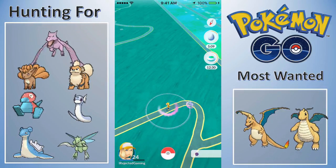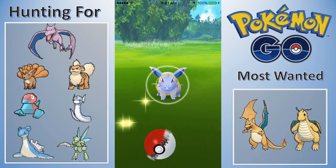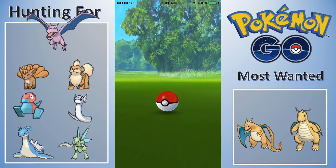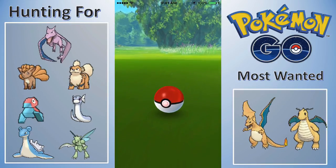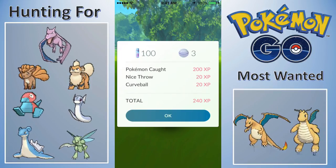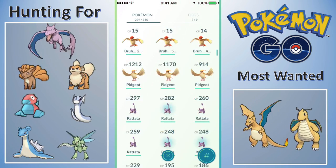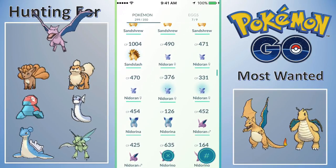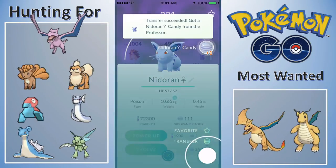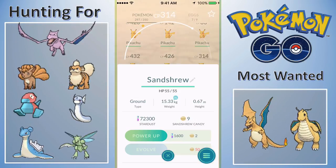This is actually a pretty decent find — we've got to catch this Nidoran female. Got the nice curve. I've had really good luck catching Nidoran females for whatever reason. We have 110 candies now. I actually think I could trade in some Nidoran female Pokémon. Let me trade in all the ones under 400. Now we only need 13 more Nidoran female candies. Hopefully we can hatch one in an egg — I'd actually like to hatch a Nidoran female.